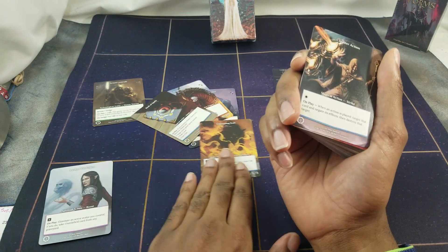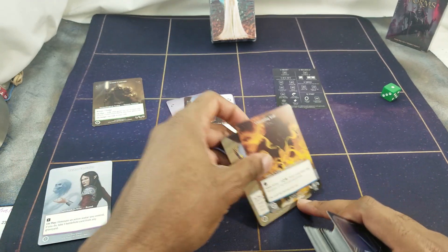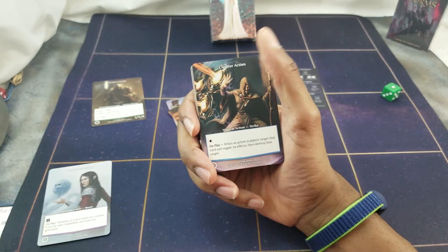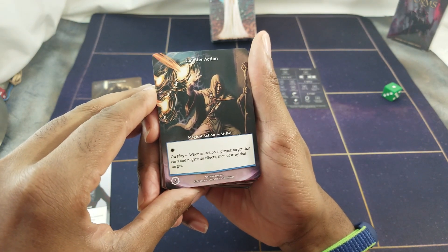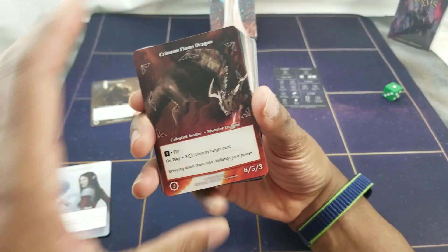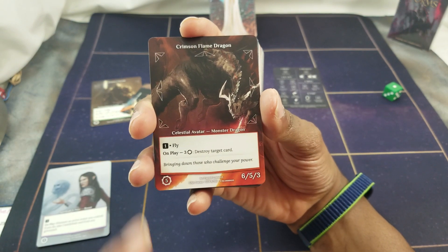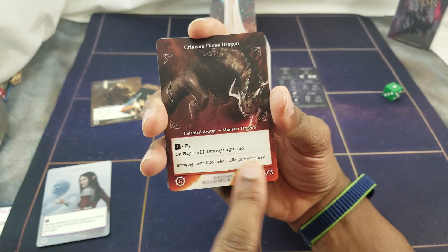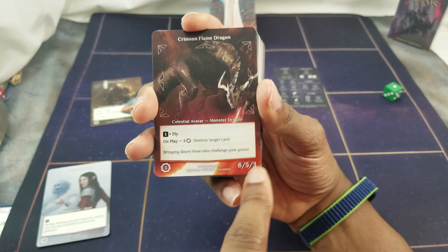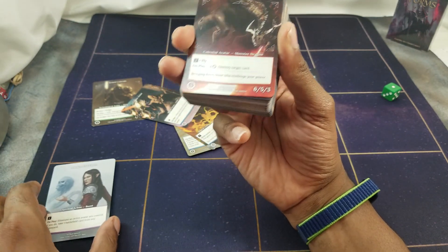Counter Action, a Magical Action Strike — on play when an action is played, target that card, negate its effects, then destroy that target. Nice. There's a symbol on it I need to figure out — I think it might mean 'activate effects.' Then Crimson Flame Dragon — can attack in seven directions, has Flying. On play, spin three, destroy target card. Flavor text: 'Bringing down those who challenge your power.' Six attack, five health, three weakness. You don't want to have high-weakness cards out because it can get very brutal very fast.